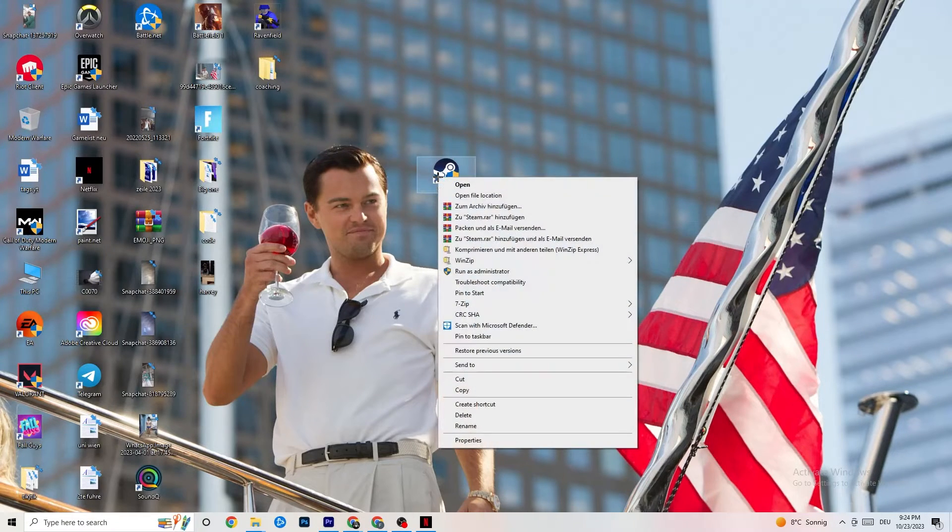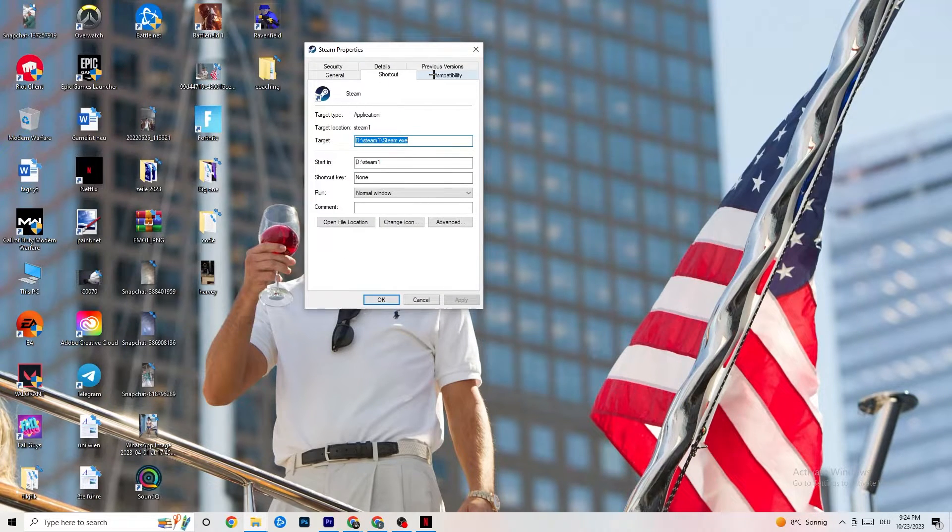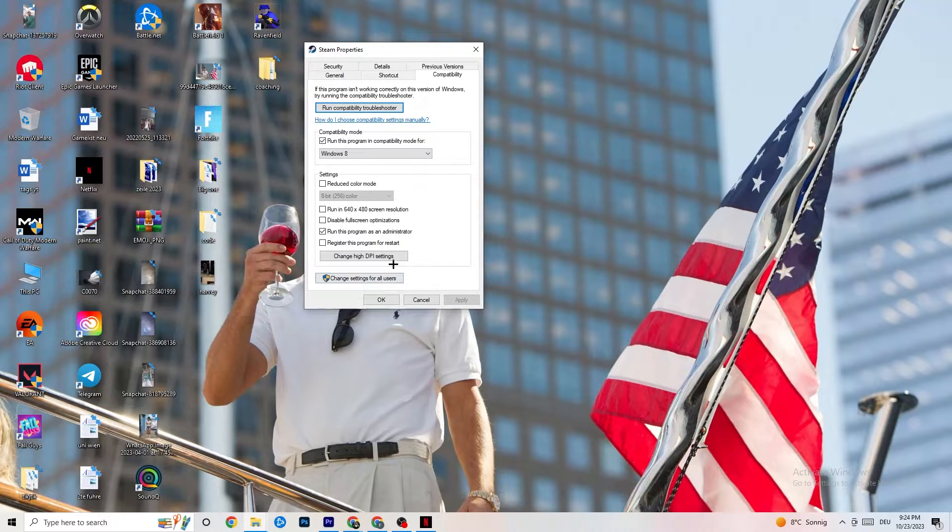If it doesn't fix it, right-click the launcher shortcut, go to Properties, and click on Compatibility. Enable 'Run this program in compatibility mode for' and select the latest version of Windows available. Disable Reduce Color Mode, disable Run in 640 by 480 screen resolution, disable Full Screen Optimizations, and enable Run this program as an administrator. This will automatically start your launcher with admin rights every time.